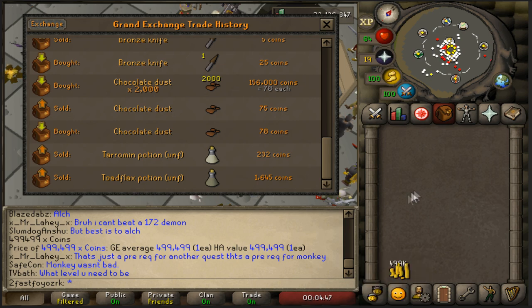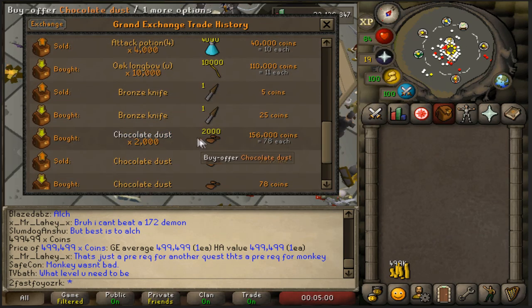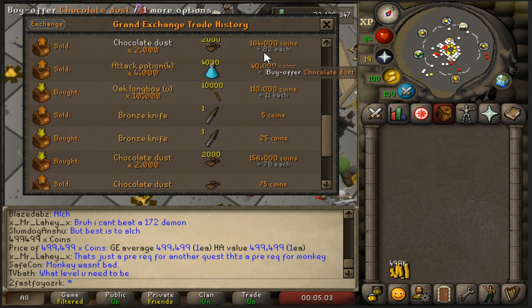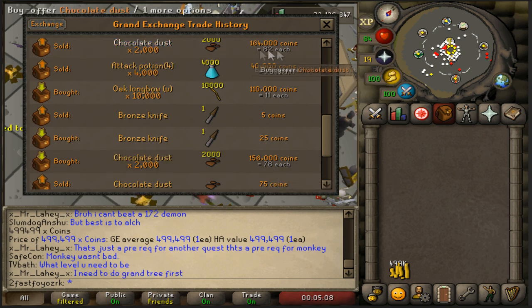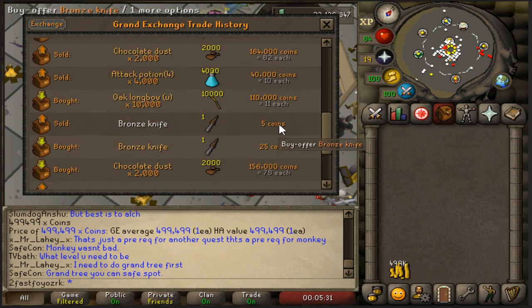We left off somewhere around 300k but that was before doing a little flipping on my phone while enjoying the Super Bowl party. We did some chocolate dust: bought at 78 and sold at 82 - not the biggest flip but still worth doing. Sometimes when you see something drop you might want to jump in on it.